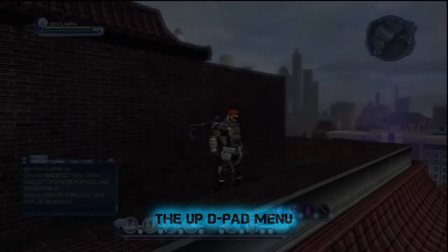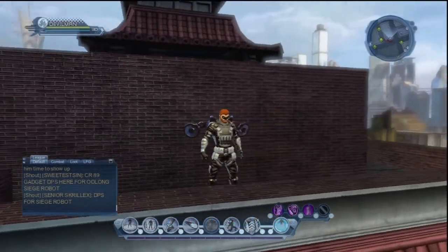Next, we're going to get into the Up D-Pad menu. This is where you go to turn off and turn on lots of things. You can switch your roll and do what you need to do to get yourself straightened away.